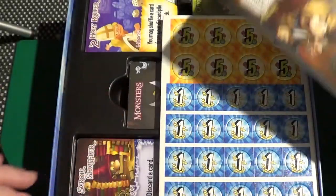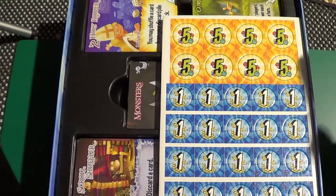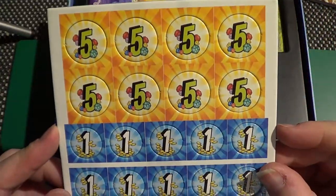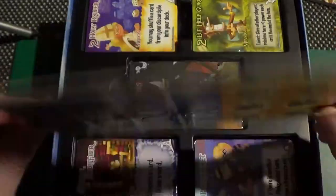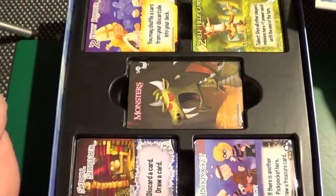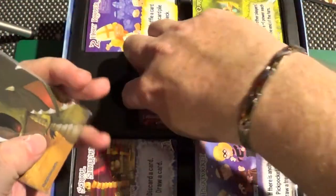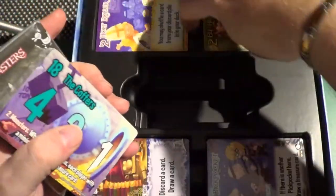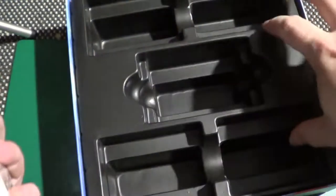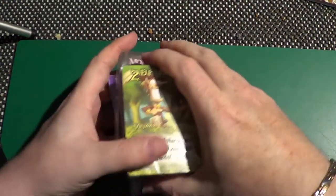We have a very nice, colourful and bright rule book. And then we have scoring tokens — one point tokens and five point tokens. Now we have the cards! Let's get these out shall we. I'll pop this box to one side because we'll no longer be needing it, because I have the big geeky box.